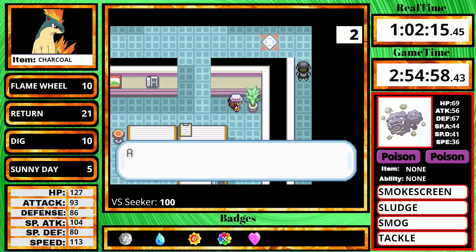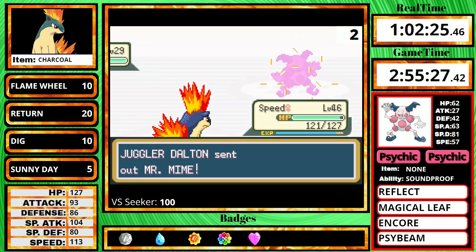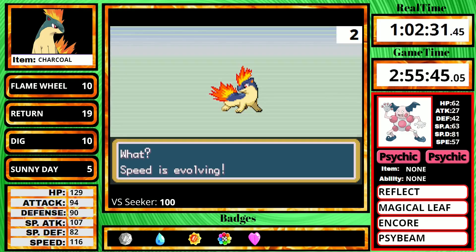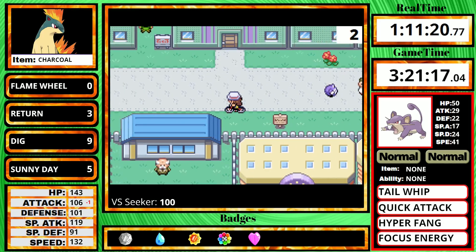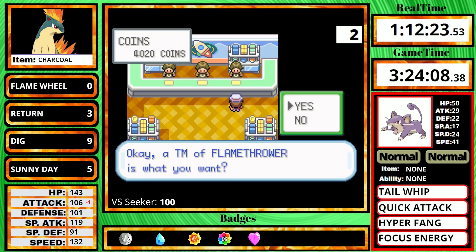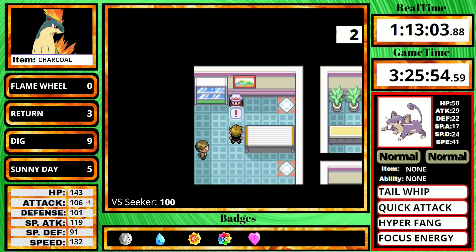I'm also grabbing all the TMs possible. I'm going to learn Flamethrower way too late naturally, so I'm just going to purchase it. It costs 4,000 coins, which is an estimated $80,000 in-game currency. Once I get all the TMs, the Vitamins, and defeat all the Rockets, I'll have more than enough money. After defeating everybody except Rival 5 and Giovanni in Silph, I dig out, sell all my valuables, and have just enough to get to 4,000 coins to buy TM35 Flamethrower. Technically I'd have only needed two more levels, but I already had all the items, so I just bought it anyway.